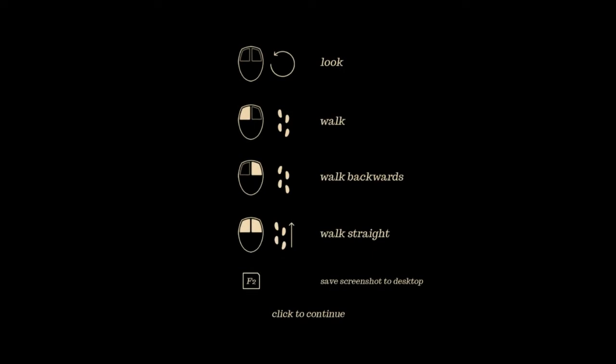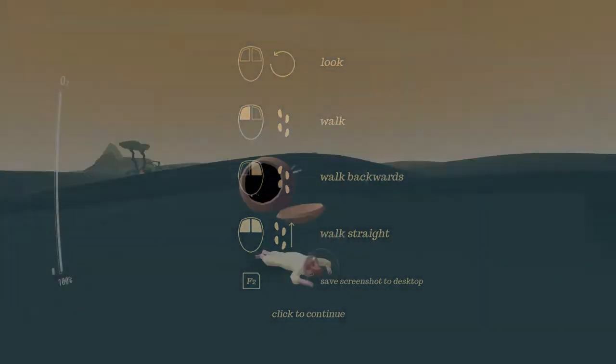Alright, so there's the sound of... okay, so we got look with the mouse, we got walk. Walk is left click, walk backwards is right click, walk straight — how is that different than walk? I don't know. But double click. And we got save screenshot to desktop and click to continue. Okay, so here we go.